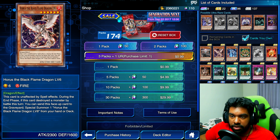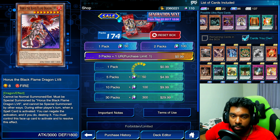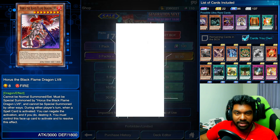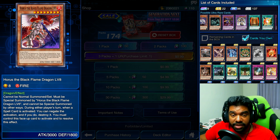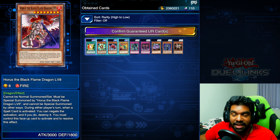The three-pack, one UR sale — I think I have enough for that. This is the pack I'm most keen on because there are a bunch of URs in this set I haven't got yet. I would like to pull Horus — I only have one of him — but I wouldn't mind King of the Swamp, and I would love Floodgate. Let's see what we can get. Garbage — wait, no, not garbage! We pulled a second De-Fusion, I'll take it.